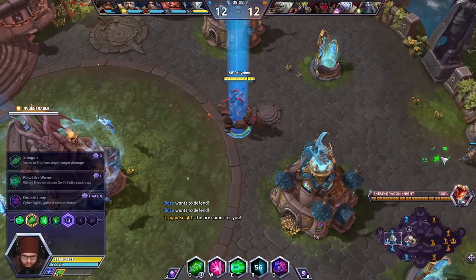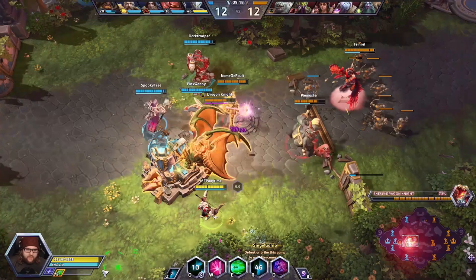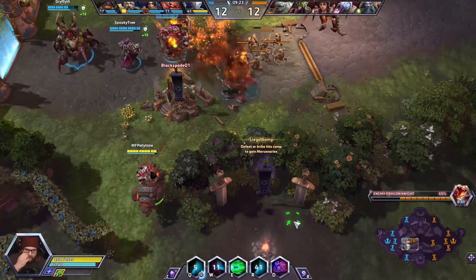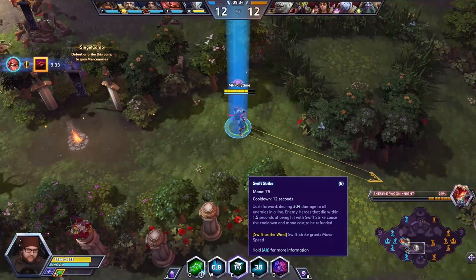Coming up here at level 13, Shingen is where this build really starts to pop off. If we are able to land all of our Shurikens on a single target — which isn't that hard to do, especially with giant hitboxes like Stitches and the Dragon Knight — we are going to deal critical hit damage, increasing our effectiveness with the Shurikens even more.